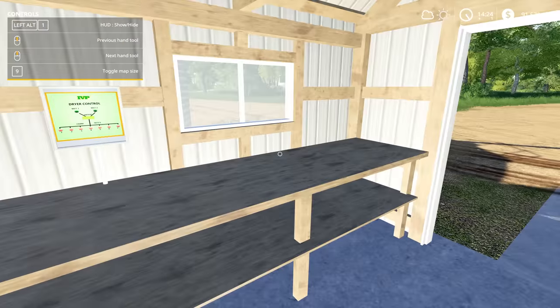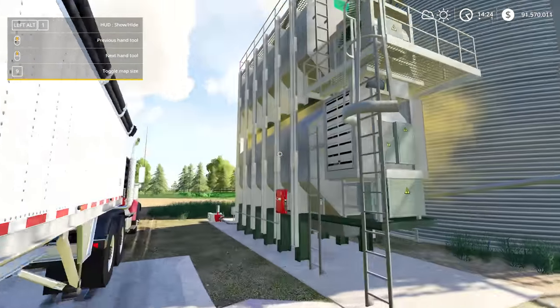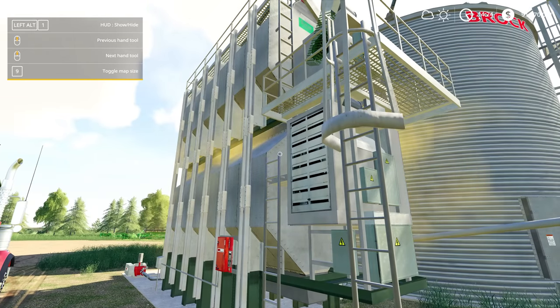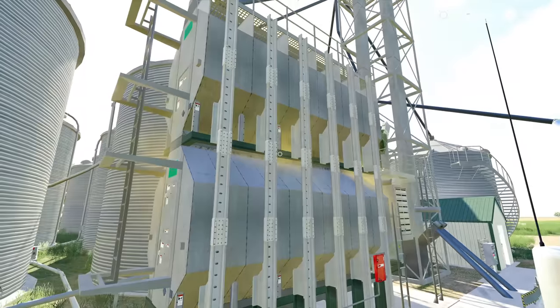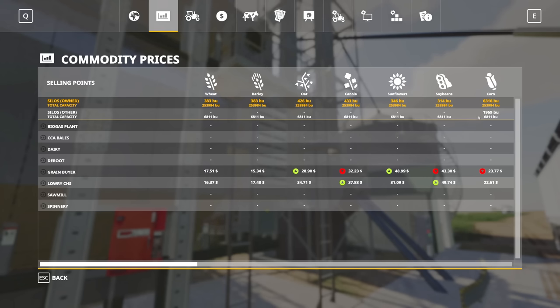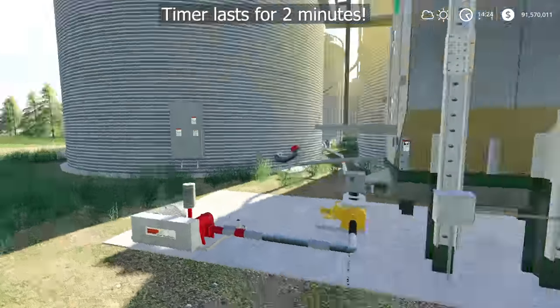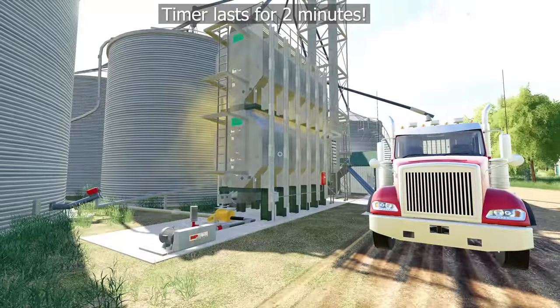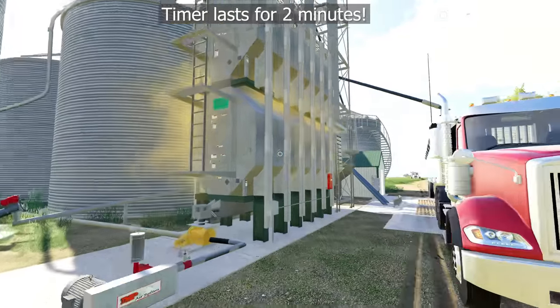Once I push E, I get the option to start filling the grain dryer. I push R and select what type of corn — because the way Farming Simulator works, the wet bin has all of the different options for different grain types. In our case we're using corn because that's typically what you would put through the dryer. I'll go ahead and select corn and hit start, then push E to stop using that control panel. I can come back out here and see that my grain dryer is now running and has a really awesome steam effect from all the wet corn getting dried.